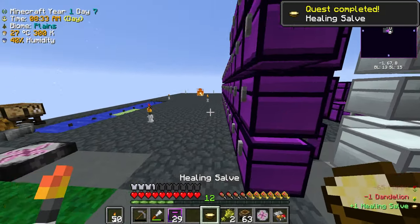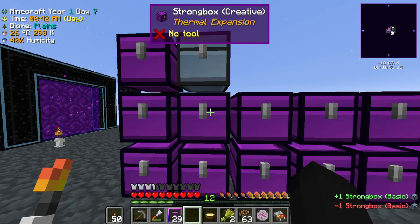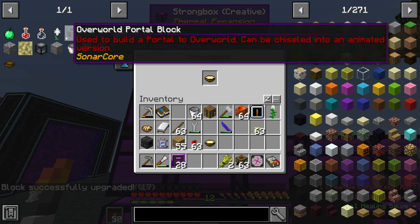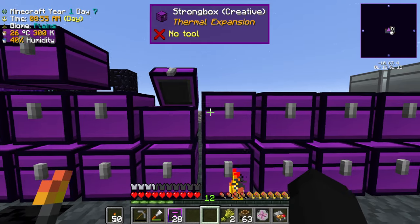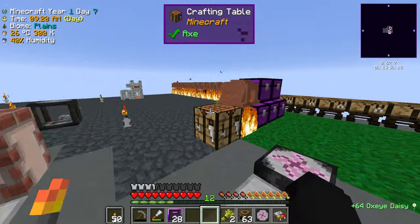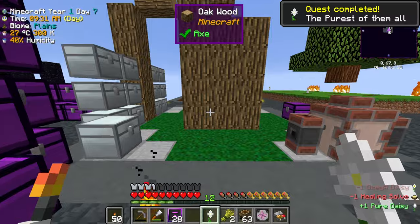One seed, one poppy, and one dandelion should make a healing solvent — perfect. This healing solvent will then be used in making the pure daisy. The pure daisy just requires an oxide daisy and the healing solvent with a bit of mana, and that should be all we need.